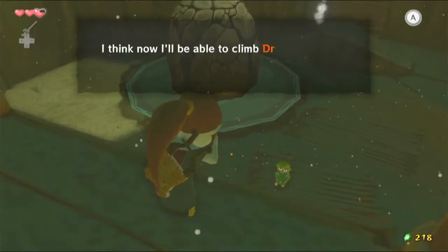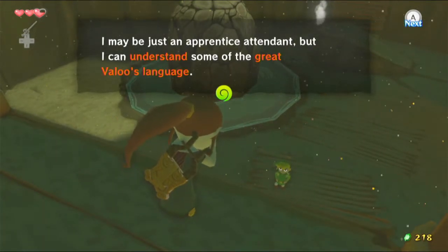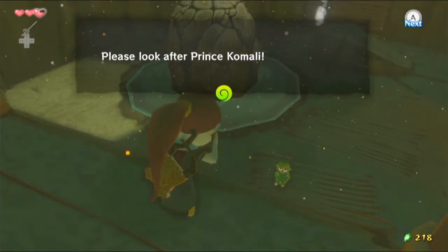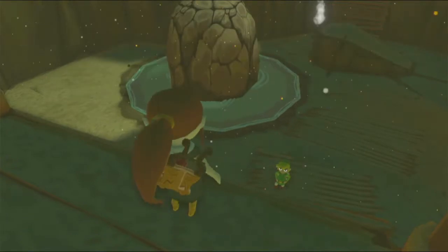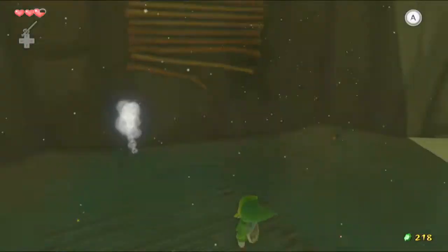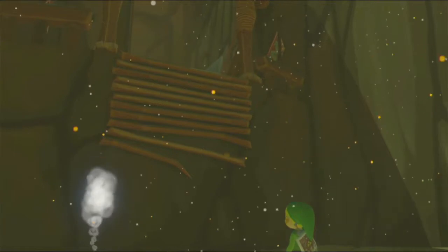Medli thanks us and says she thinks she can now climb Dragon Roost and meet with the Great Valu. She understands some of his language, even as an apprentice attendant. She asks Link to look after Prince Kamali if anything happens to her, and gives him an empty bottle as thanks. Bottles are great for carrying water and other things. She asks us to keep her climb a secret.